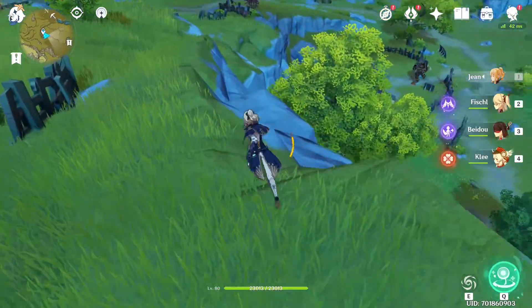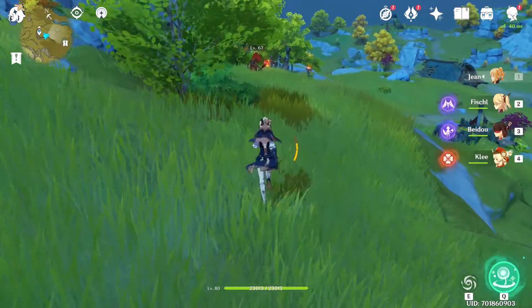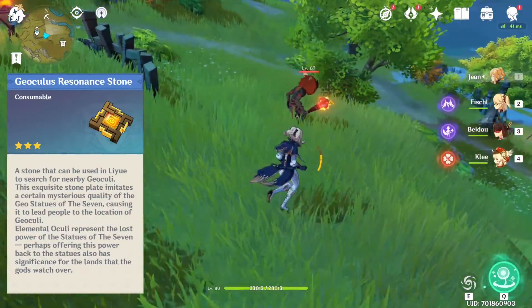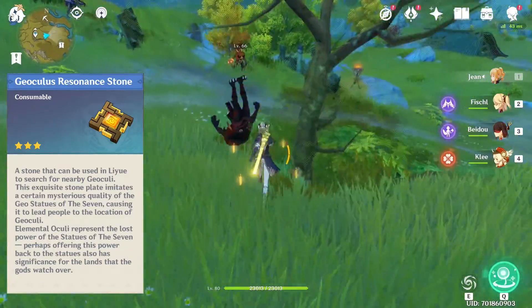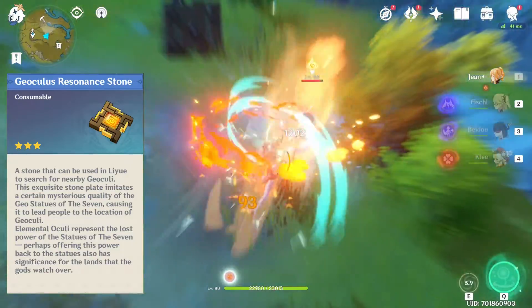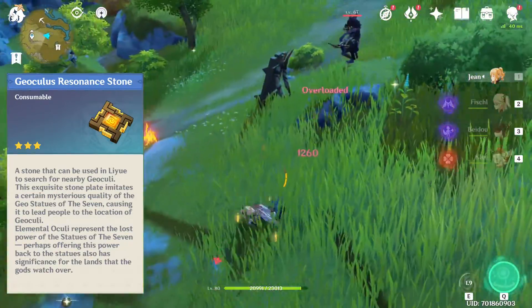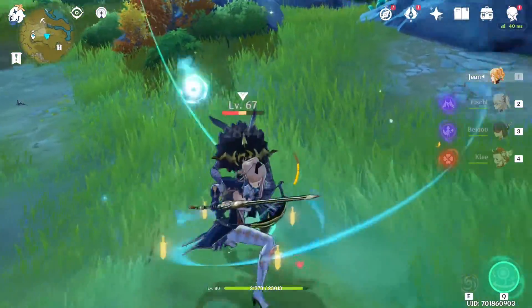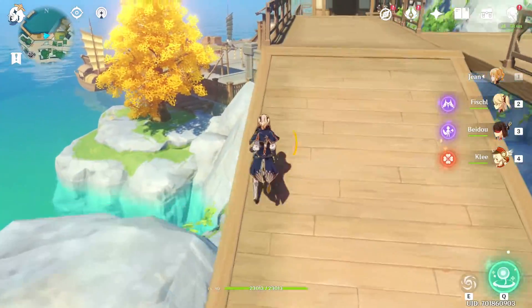Hey everyone, welcome back to another Genshin Impact video. In today's video I'm going to show you how to craft and use the Geoculus Resonance Stone and the Anemoculus Resonance Stone. Once these stones have been crafted and used, they'll place a marker on the map so you're able to track and locate any missed Anemoculus or Geoculus.